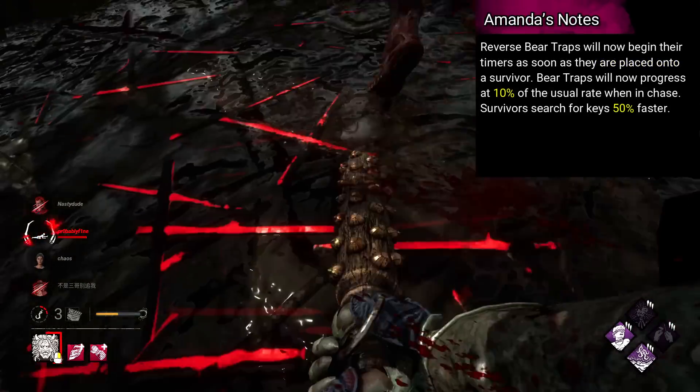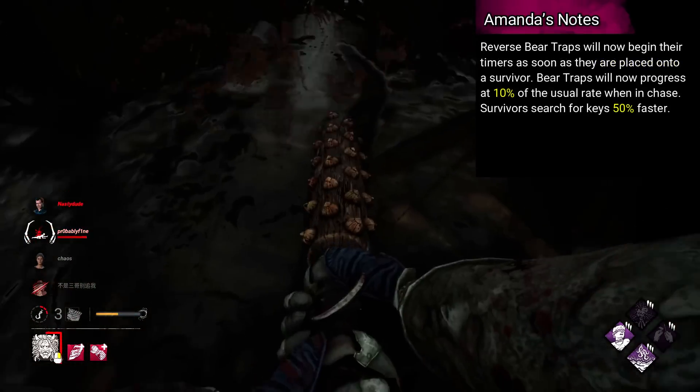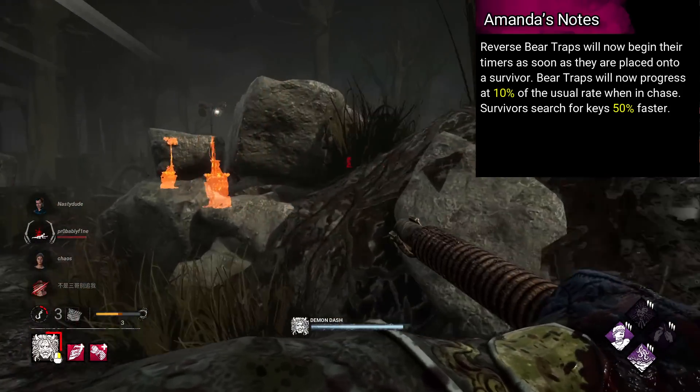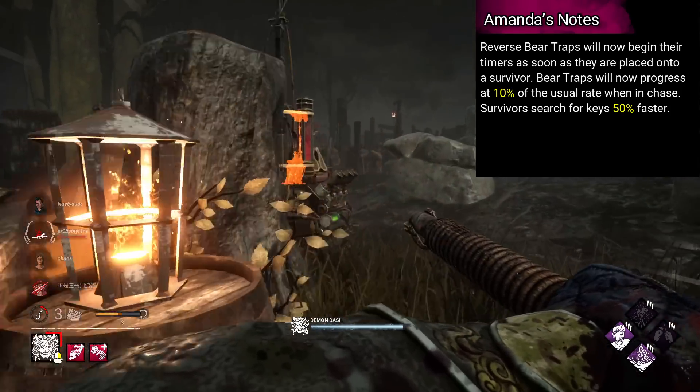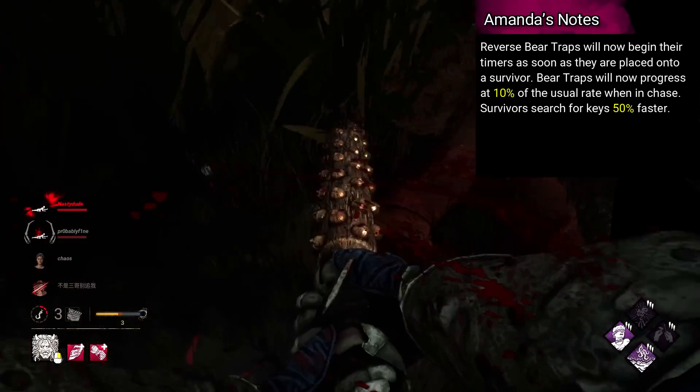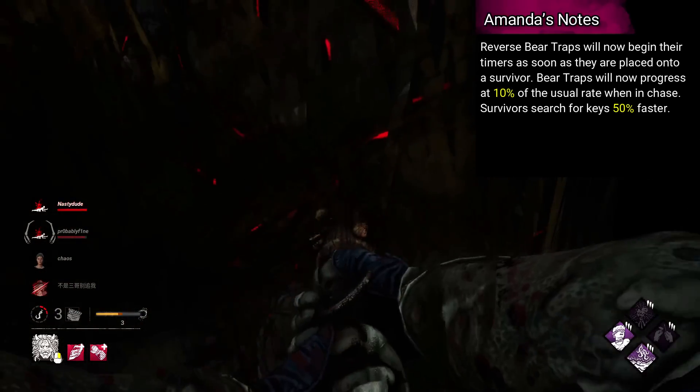Pig's add-on is called Amanda's Notes. Reverse bear traps will now begin their timers as soon as they are placed onto a survivor. Bear traps will now progress at 10% of the usual rate when in chase. Survivors search for keys 50% faster. This one's pretty mean, I know.